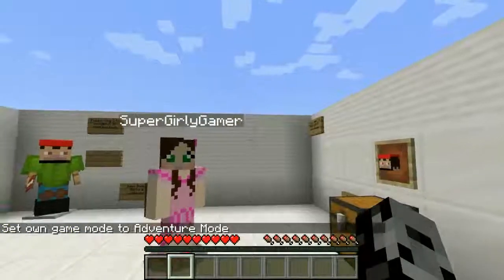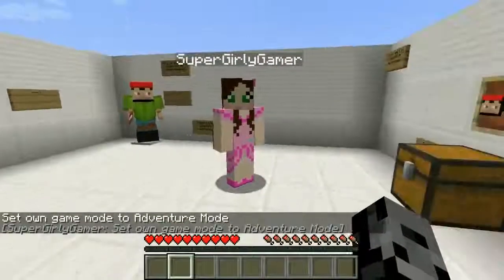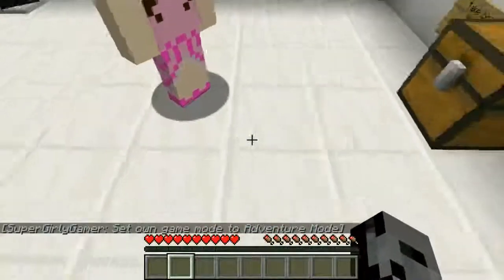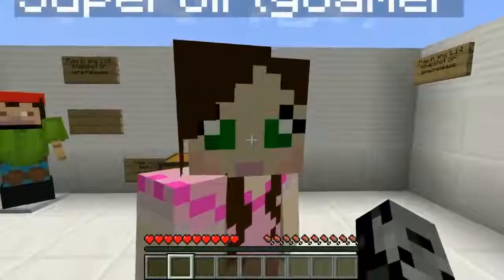Basically, we're going to go into a room and there's going to be a bunch of mobs, and we have to decide which one doesn't fit in with the group. We'll do it competition style — we both make our choice, then press the button. If one person gets it right, they get a point; if we both get it right, we both get a point.